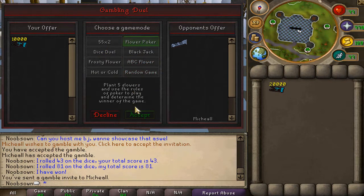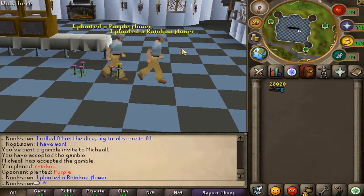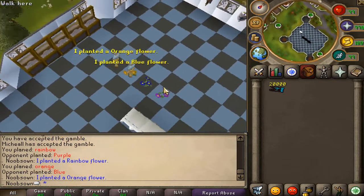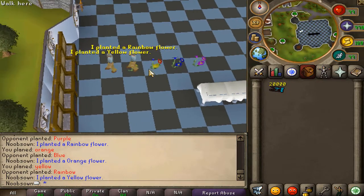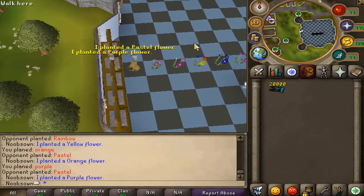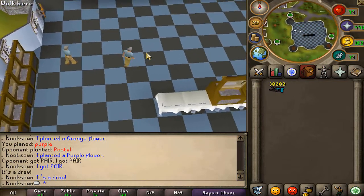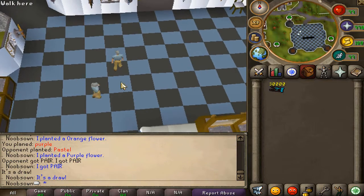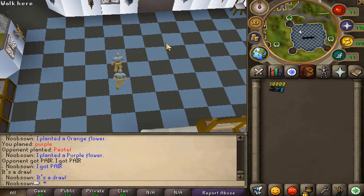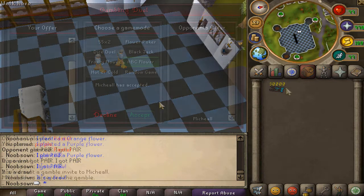Let's do one more gamble - flower poker. We're playing versus someone, so let's see how flower poker works. We are planting - I should have faced another way, so I can't actually see what I'm planting. I think I have one pair and he has one pair too, so it's a draw, meaning we'll have to replant. It's best to stand next to each other because the plants always go west, so face the other way to avoid this situation.